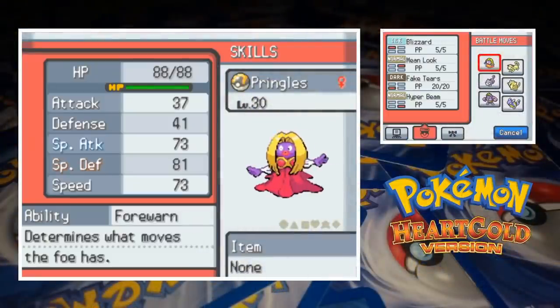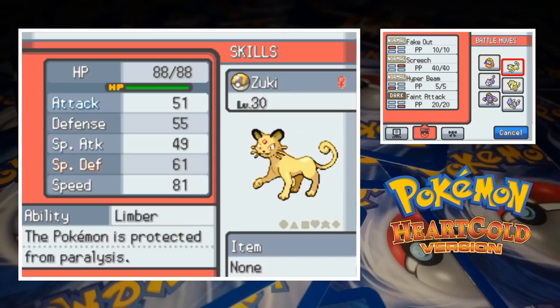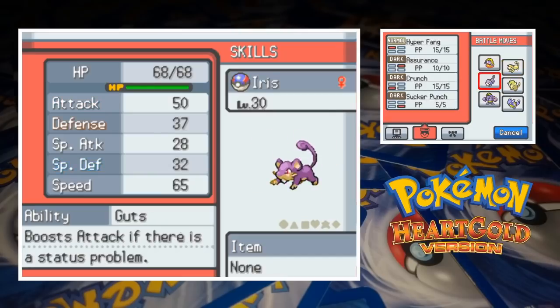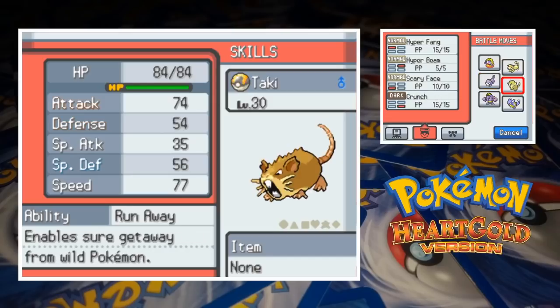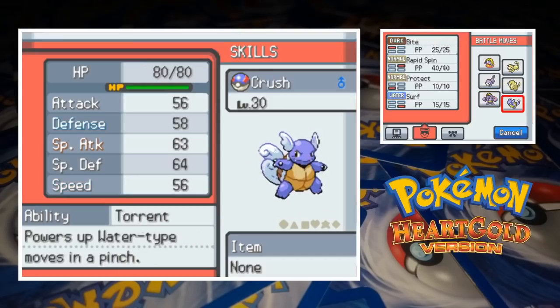Pringles the Jynx is up first and at level 30 she's got Blizzard, Mean Look, Fake Tears, and Hyper Beam. Without a psychic type move on hand we're in real trouble if Petrel has a single fighting type. Our second team member is Zuki the Persian, equipped with Fake Out, Screech, Hyper Beam, and Feint Attack. Iris the Rattata is up next with Hyper Fang, Assurance, Crunch, and Sucker Punch. Taki the Raticate is our fourth Pokémon with Hyper Fang, Hyper Beam, Scary Face, and Crunch. Kimura the Machoke is our penultimate team member with Seismic Toss, Foresight, Revenge, and Dig. Finally we've got Crush the Wartortle with Bite, Rapid Spin, Protect, and Surf.